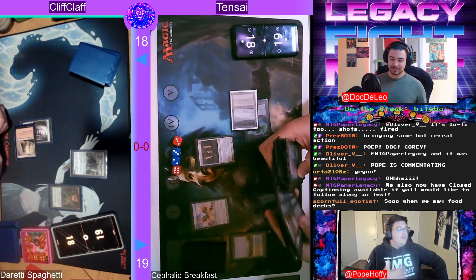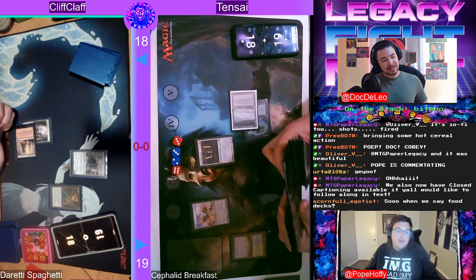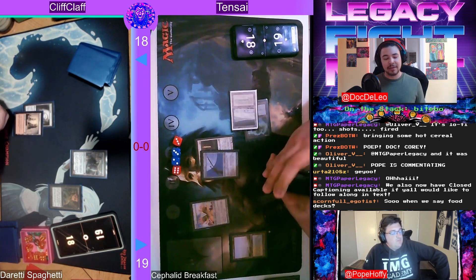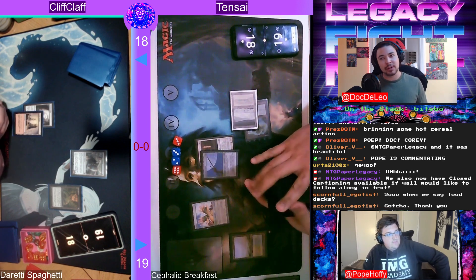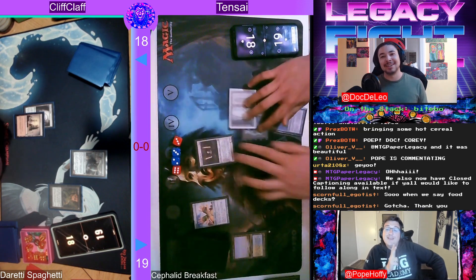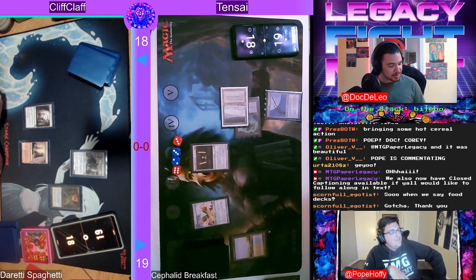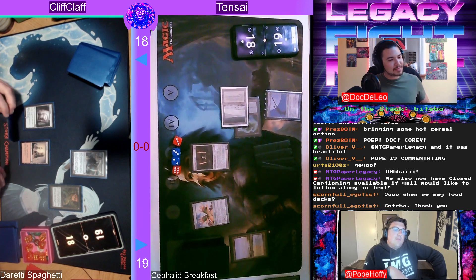Each deck has either a food-style theme or food-style name — basically anything you could bring to the kitchen table. We have Cephalid Breakfast and Duretti Spaghetti. Legacy has a long-standing tradition of having decks named after food. Cephalid Breakfast was one of the first, and we also have Strawberry Shortcake — the red-white Painter list — and things like Tricks, which you'll see later. There may even be some Tricks for Kids in this list. If someone in chat can remember the other combo deck from that era, that'd be great.